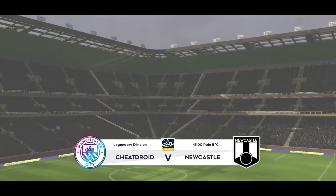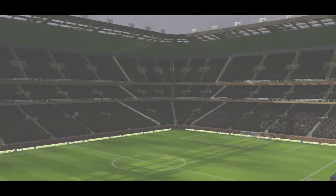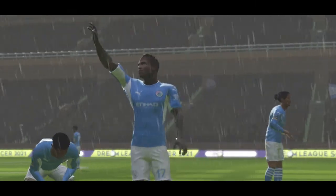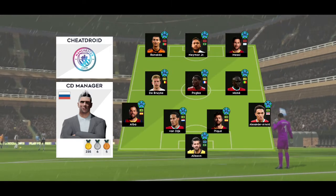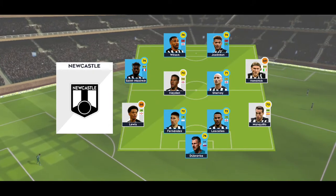Who will go home with the points here today? The team lineups have been announced. Let's see how they weigh up against each other. They're playing three at the front — it's a 4-3-3 formation. The other team are lining up in a 4-4-2 formation.